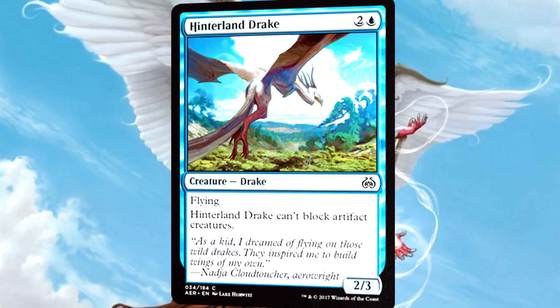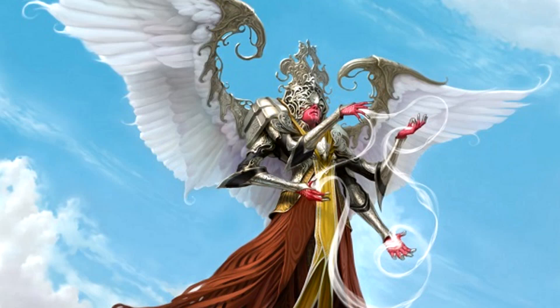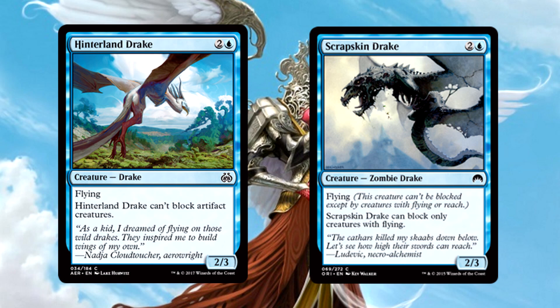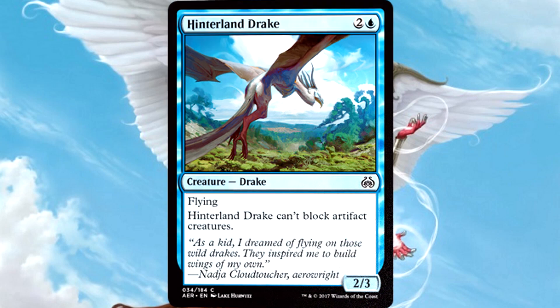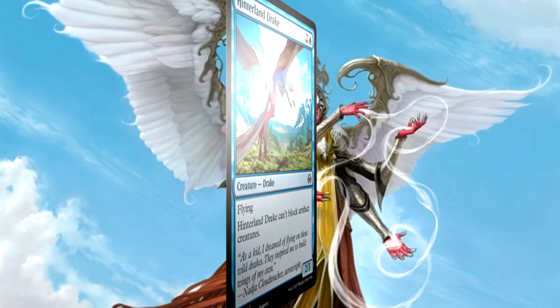Hinterland Drake is 3 mana for a 2/3 Drake with Flying. It can't block artifact creatures, so we're basically looking at an anti-artifact version of Scrap Skin Drake, which was perfectly fine in limited in its heyday. A 2/3 for 3 isn't anything to write home about, but Flying does put it into playable territory. That 3 toughness is nice in the air — it's gonna be able to deal with Thopters pretty easily even if it's ganged up on. It's a solid limited card that should find its way into many blue limited strategies.